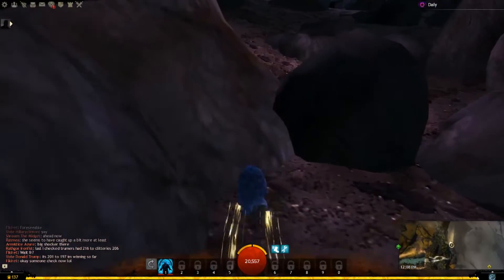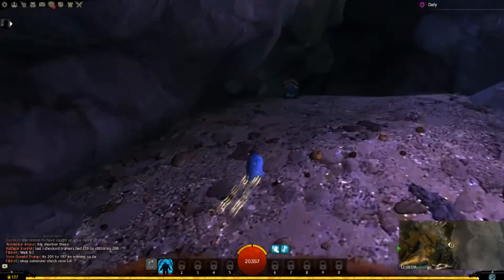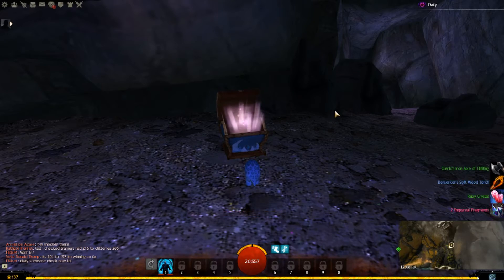Walk in this pretty little cave. And there is the chest. Quokken has special gnome-nomes inside.